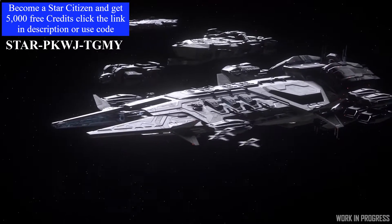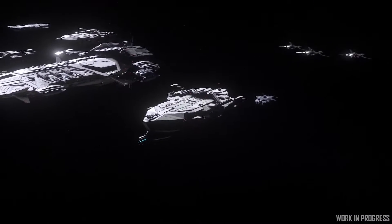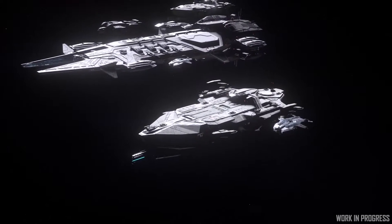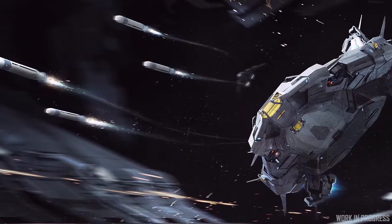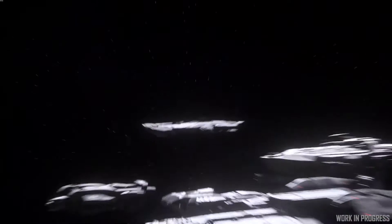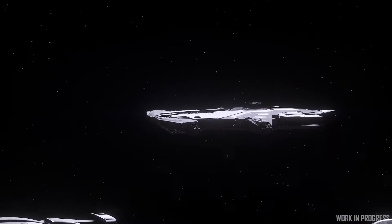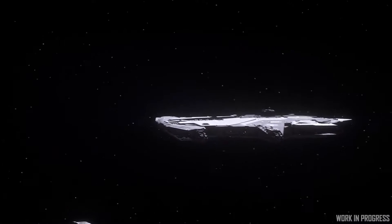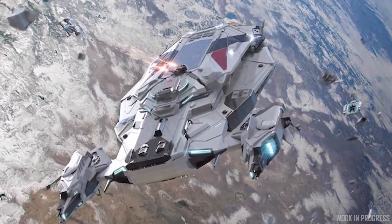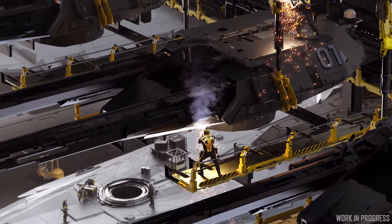The Perseus is built around destroying other ships and it's going to be built around a fleet. In this fleet you'd have the capital ships, then the Javelin which is the destroyer, the Idris which is your carrier to deliver fighters into battle, the Polaris which is a long-range torpedo boat, and the Hammerhead which is there to take on fighters. What was missing was something between the Hammerhead and the Polaris — something that could take on fighters but also take on bigger ships — and that's where the Perseus comes in.